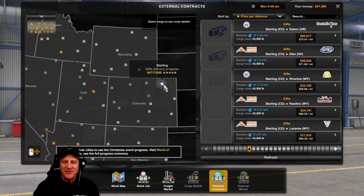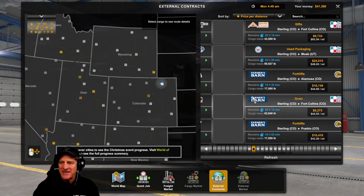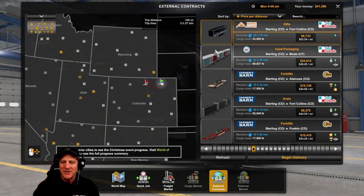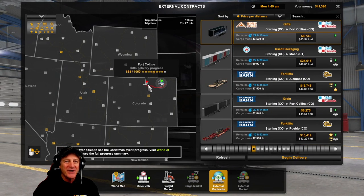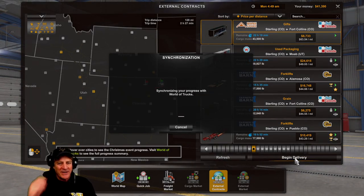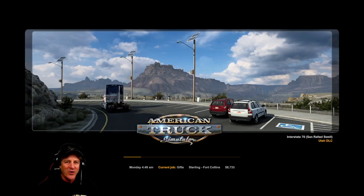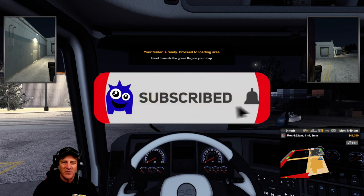When we last left off, we're up here in Sterling, Colorado, and I did see a job here to Fort Collins — that's where we're going to take Christmas gifts. Only two hours and 27 minutes. Today's going to be a double episode, a double header. We'll do one short delivery to get one more for the Christmas event, then pick up another one, hopefully just as short, so we'll get two parking experiences and a couple more cities in Colorado. The goal is working towards getting some of the achievements in Colorado to clear up the whole state.